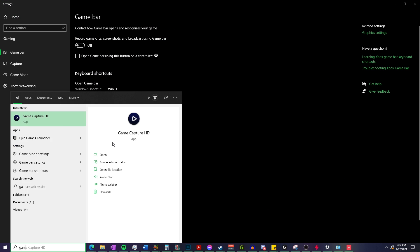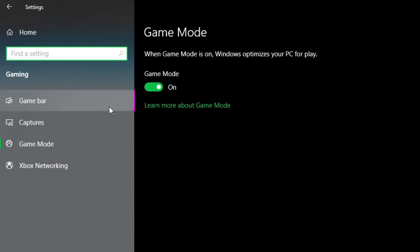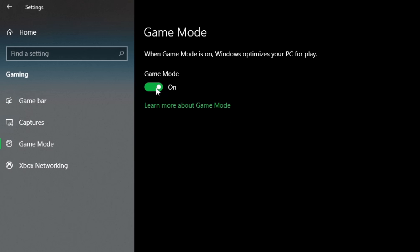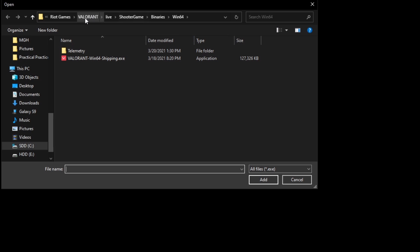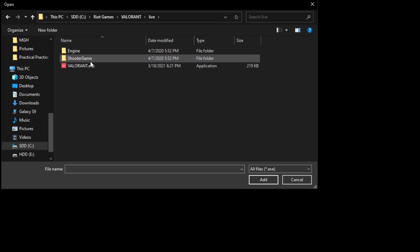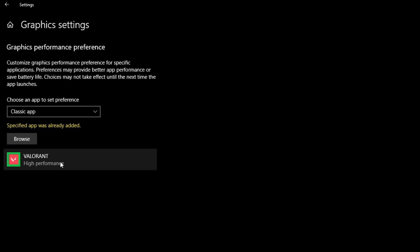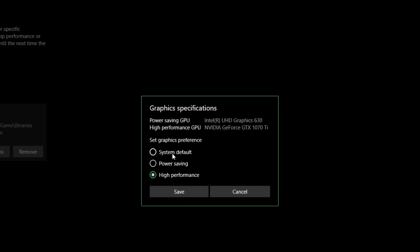To optimize your PC further, search for game mode settings. Make sure game mode is turned on and go into game bar and make sure that is turned off. Then search for graphics settings and click browse. Find Valorant by navigating to your hard drive or SSD, then Riot Games, Valorant, live, shooter game, binaries, win64, and select valorant-win64-shipping.exe. Valorant should appear in the settings — click options and set the game to high performance.